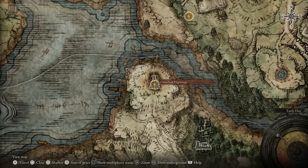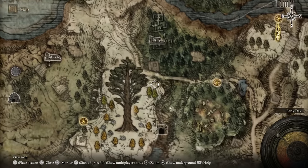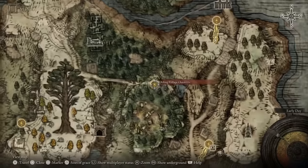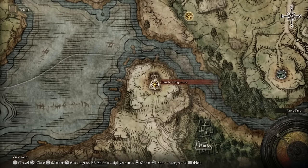Now this is an easier area to get to. You can pretty much just travel all the way down from this area right here. I would say you can get from this site but it is a bit of a nightmare. So if you want to make your way up to here, get to the church of pilgrimage and we can start the farm very, very simply.